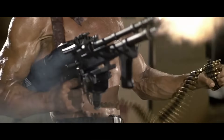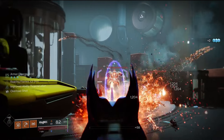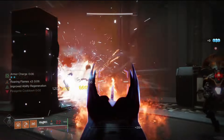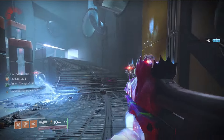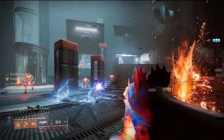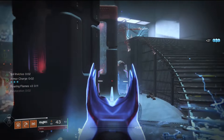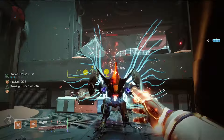Ammo conservation plays such a critical role in the world of Destiny. If there are three people shooting trace rifles at an overload champion and it's stunned, there is no reason you need to whip out the rocket launcher for the quick melt. Save that — use it for the boss or in case of an emergency. Ammo economy is the biggest problem I see with players currently. It could be impatience or fear of not killing that enemy, but if you do all the previous steps, this one should come a little bit more naturally.